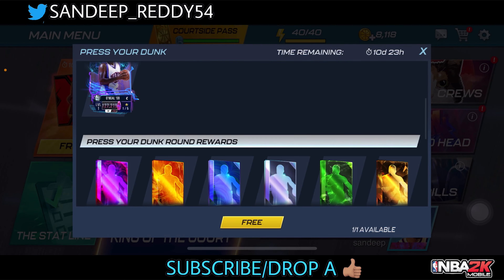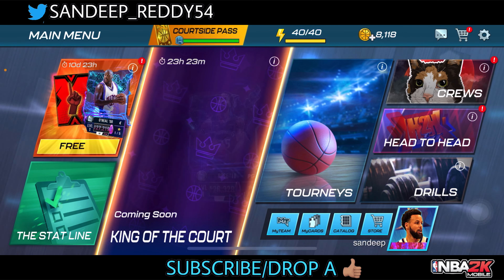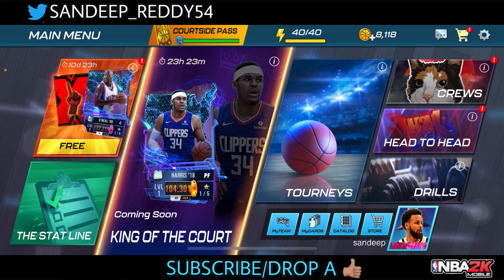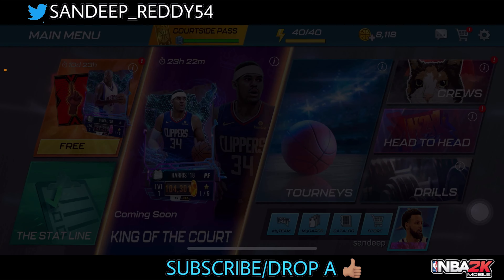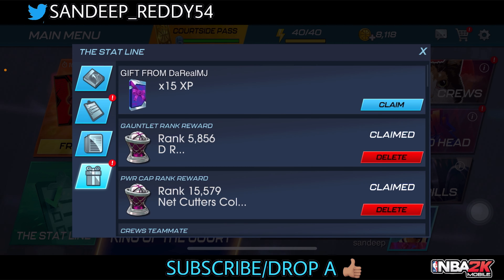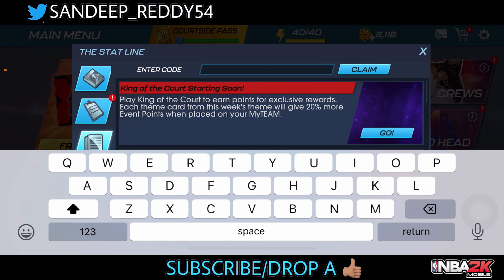Let's quickly claim our redeem code first. To get your redeem code, you have to redirect to the stat line, then you'll find the new section right here — the reward section. Above it you'll have the new section with the code. You have a mini slot right here to enter your code, so just click on it.